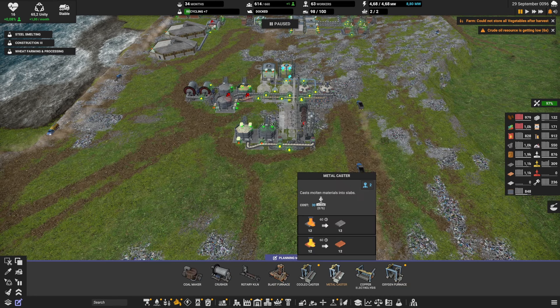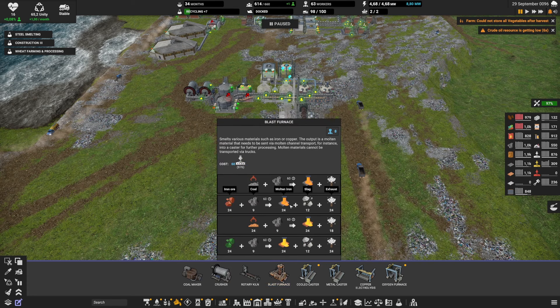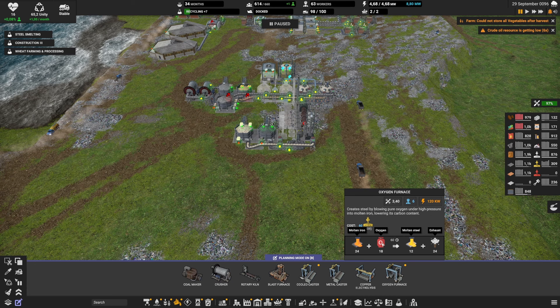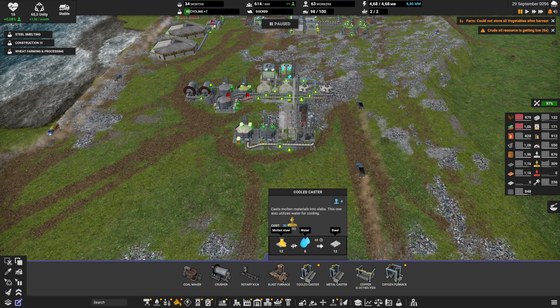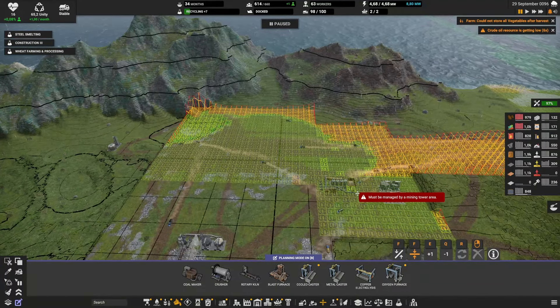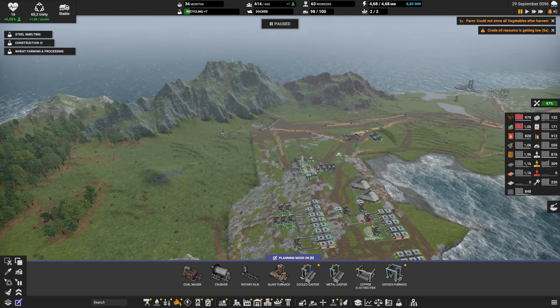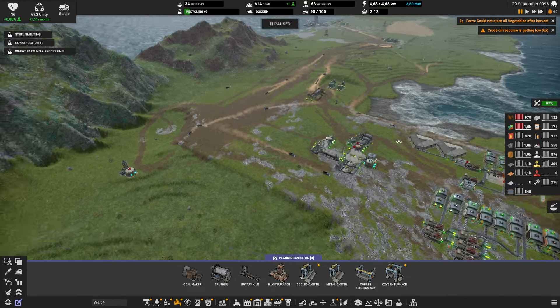More importantly, we now have the oxygen furnace. We used to have only the metal caster, but now we take the molten iron from the blast furnace and instead of making normal iron we add oxygen to it, giving us molten steel. The conversion does cut the amount in half — 24 down to 12 — so more iron is needed. Then we put the molten steel into a cool caster, which uses more water to produce steel.